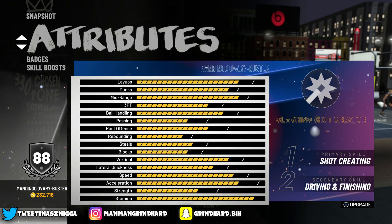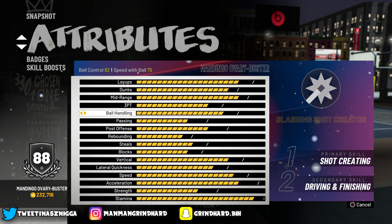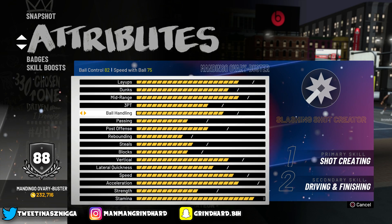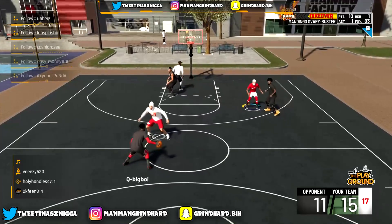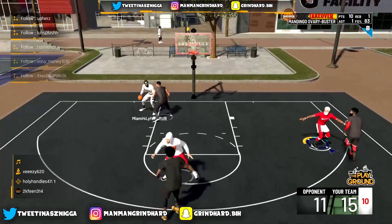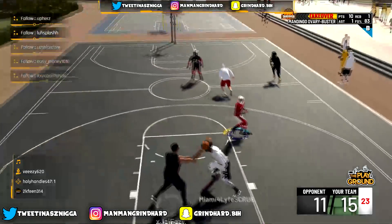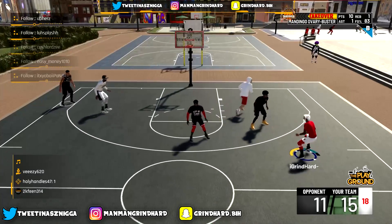Now the positive with this build, besides me being able to get contact dunks, my ball handling actually goes up to 86 once I max all the way out. So once I'm maxed out I'll be able to speed boost and do all that right away. Right now when I'm playing, as soon as I make a couple shots I can automatically momentum and speed boost. Once my ball handling hits 80 — right now it's at 82 — I've been speed boosting since day one as soon as my player starts to get hot.